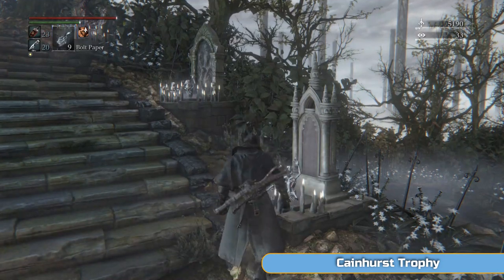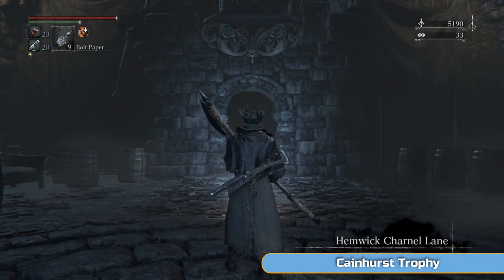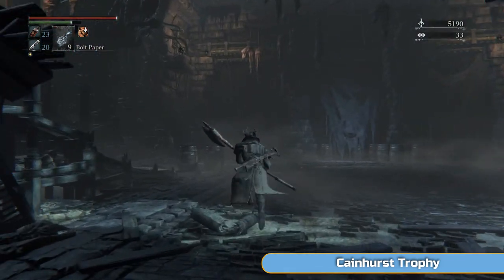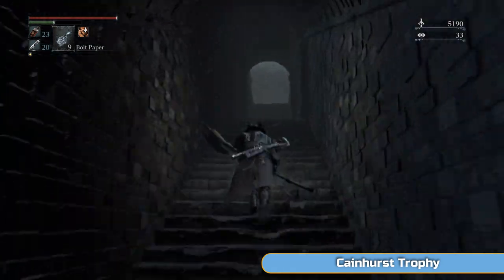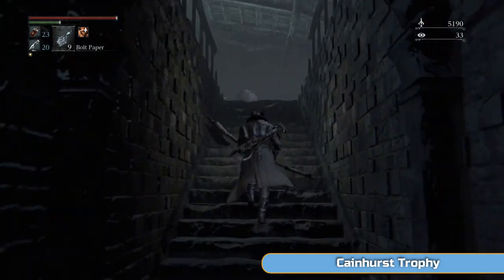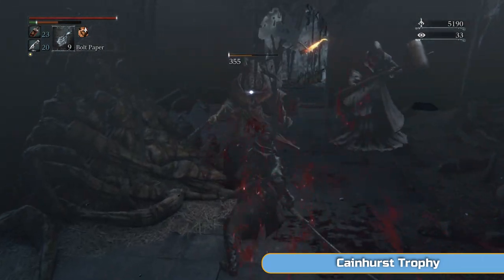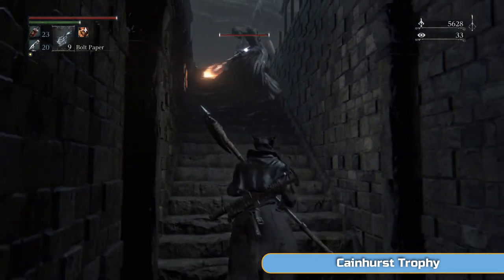Start by going to Witch's Abode. This is where we fought the Witch of Hemwick, so you will recognise this place. We're going to use the Cainhurst Summons that we got from Yusefka's clinic earlier on when we were in Forbidden Woods to get to the castle itself. It's actually a side area.